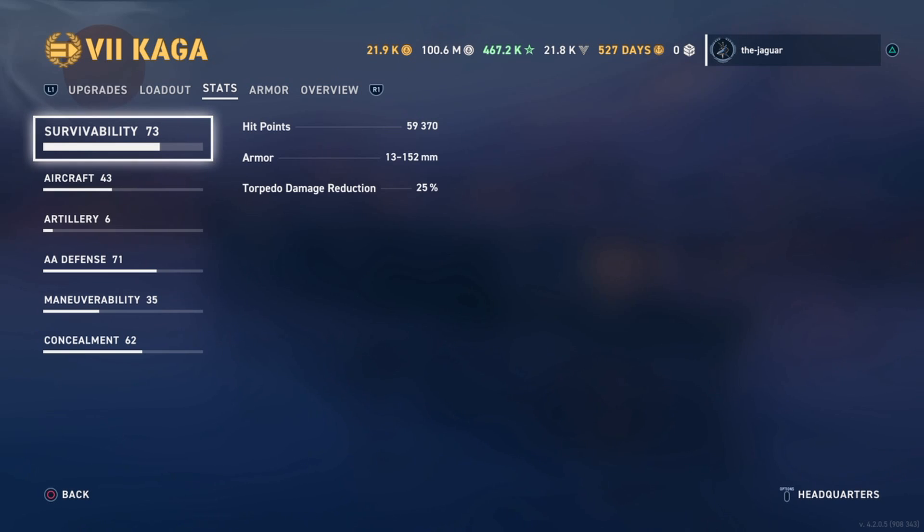Let's check out the stats. Survivability hit points is 59,370. Armor is 13 to 152 millimeters. Torpedo damage reduction is 25%. About the armor — with aircraft carriers, I'm kind of of the mind that I have with destroyers: you really don't want to get hit.